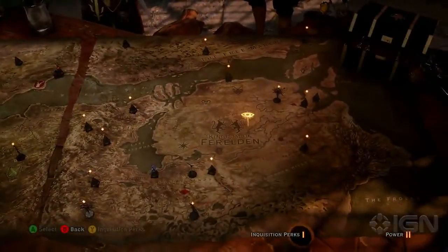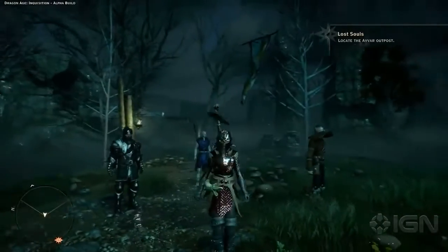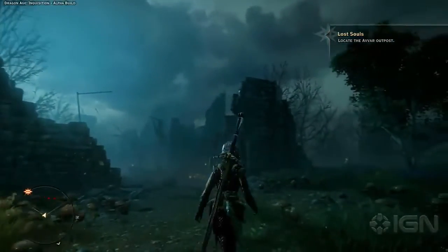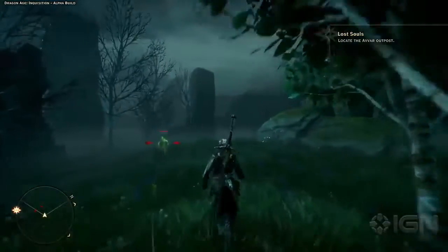We'll be playing as a human female Inquisitor and will be supported by our followers Solas, Blackwall and Cole. Now while the Inquisitor leads the party, you can also take control of your followers and use their abilities directly in battle.